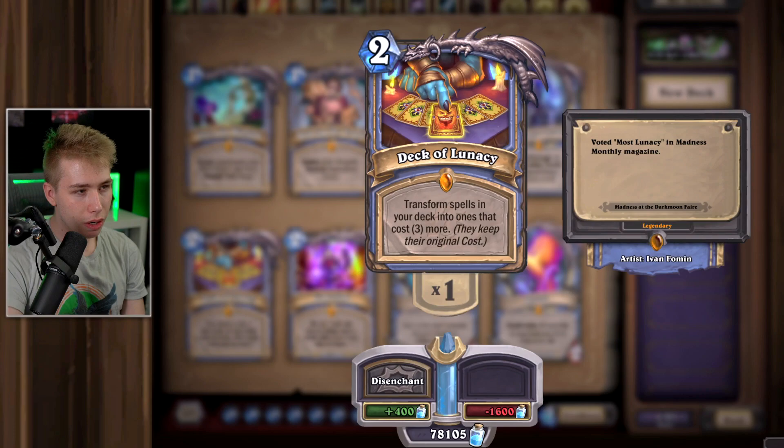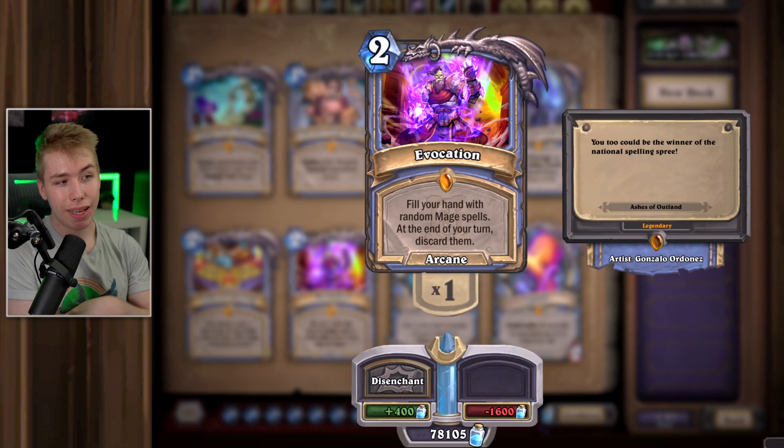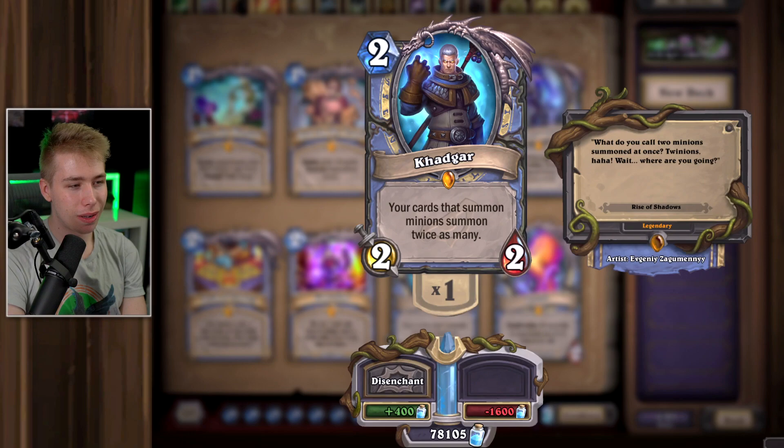If you play something like double Flamewaker with Sorcerer's Apprentice and cast Evocation for free with a hand full of random stuff, it might be really good — but it's random. If you play Open the Waygate, play this card with it because it makes sense. In Battlegrounds, buy Khadgar for easy triples. In reality though, unless you play Conjurer's Calling — the twin spell that summons two copies of a minion — Khadgar is slow and not needed. If you like Big Spell Mage you could still keep him, but at the moment you can disenchant him.